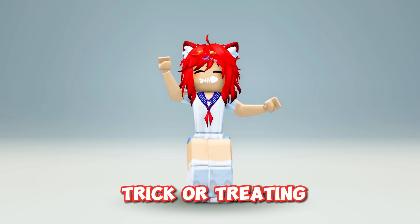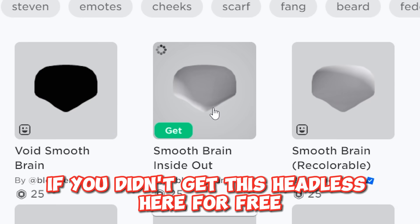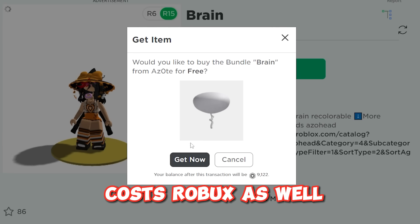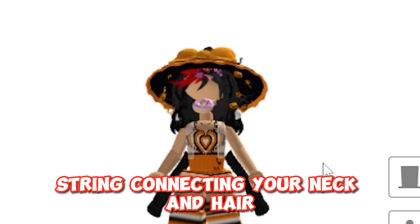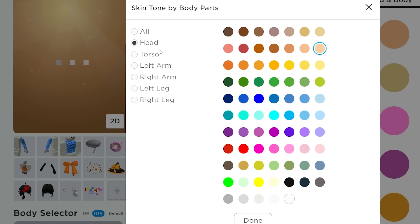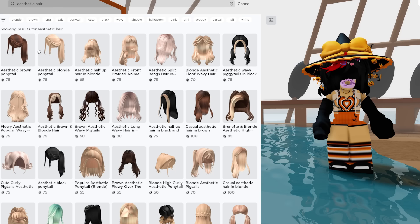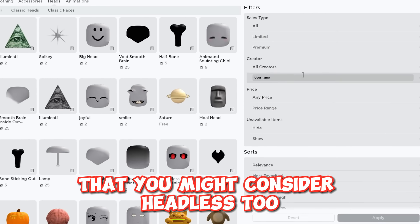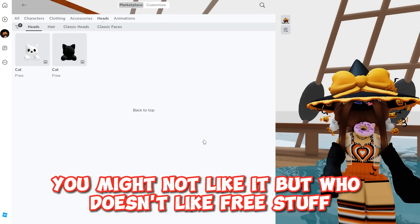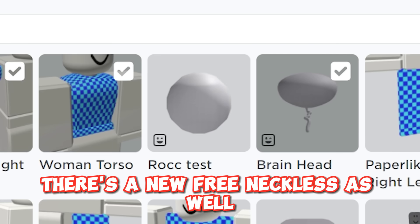Hey loves, today we have another free headless from Azote. If you didn't get the previous headless for free, you can get this one. Yes, it's free so get it before it costs Robux. When you wear it you'll just have a weird string connecting your neck and hair — try changing your head color to your hair color, or just wear some aesthetic hair. There's also a cute cat head that you might consider a headless too. It's also free right now. There's a new free necklace as well.